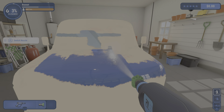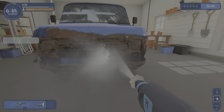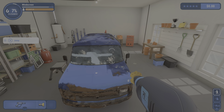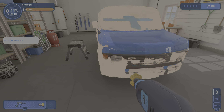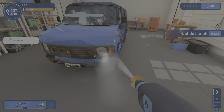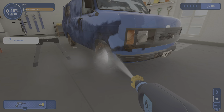I will be using the show dirt feature. You can also switch the nozzle with R1, and you jump with X — cool that you can jump. Markiplier never used the show dirt thing but I'm going to, so it doesn't drive me nuts.